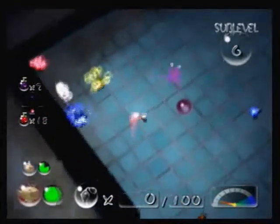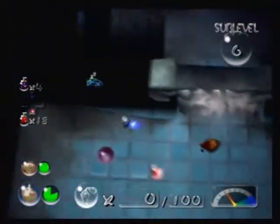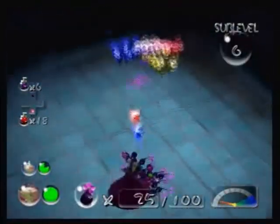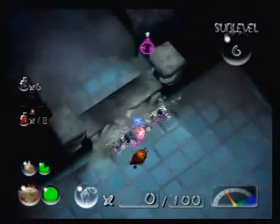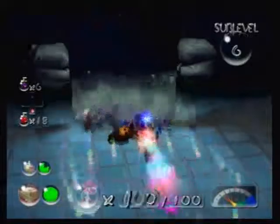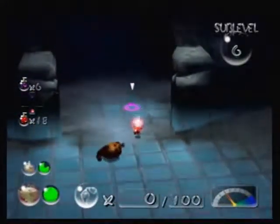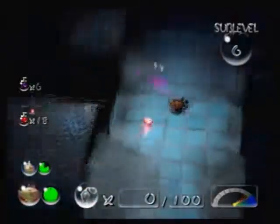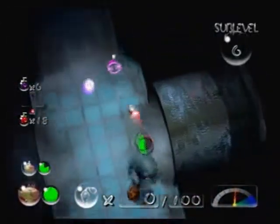But now what we're going to do is quickly get these sprays. I've lost a Pikmin too. Anyways, now let's pick through this wall. Proceed with caution through here — so much caution you don't know what to do with it all. Because there is a bomb in there — a bomb that'll start blowing up all your little Pikmin. Proceed with all caution. Although you can banish it.